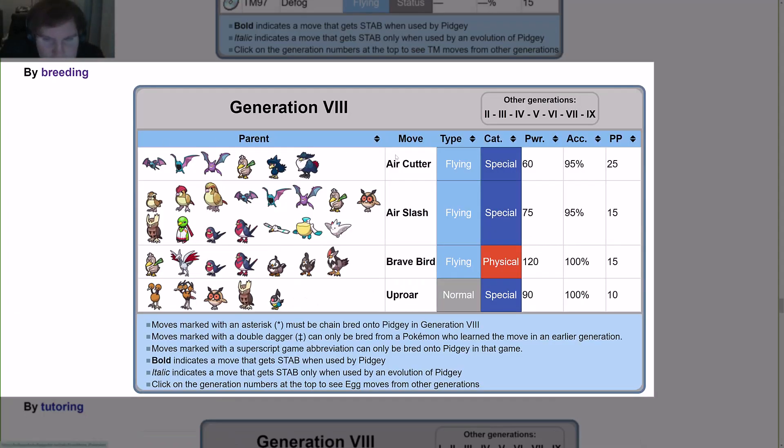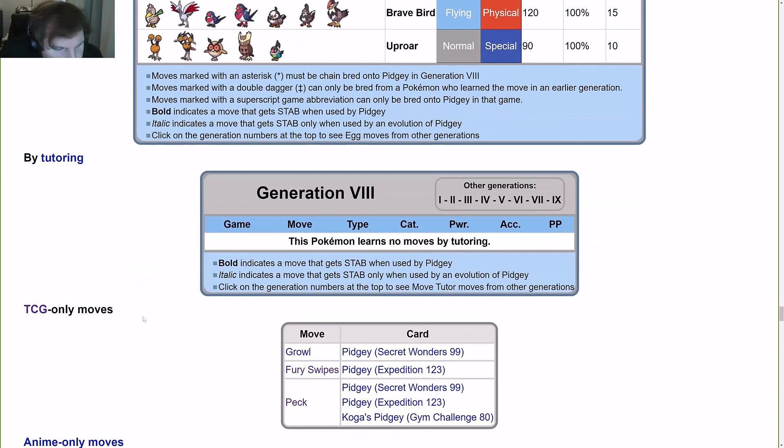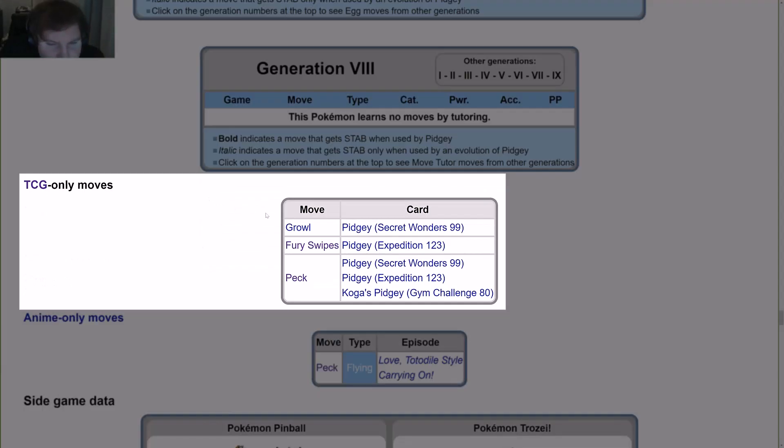For breeding moves: you can get Air Cutter, Air Slash, Brave Bird, and Uproar through breeding with the appropriate parents. TCG-only moves include Growl, Fury Swipes, and Peck. Interestingly, Pidgey doesn't have Peck as a regular game move — which is pretty shocking.